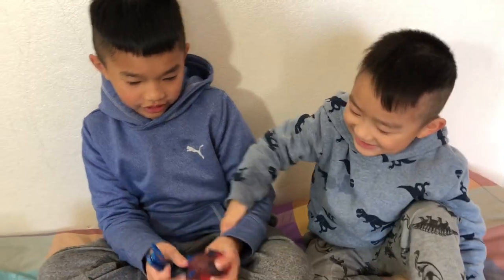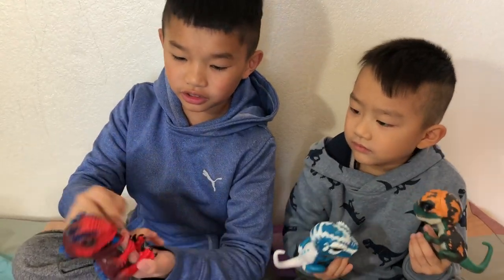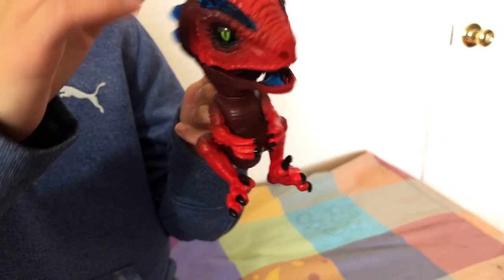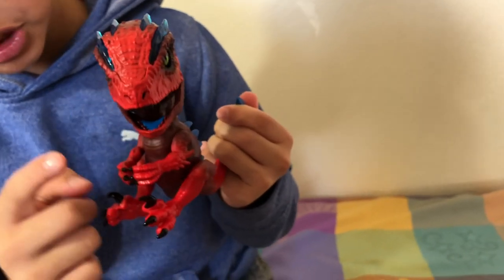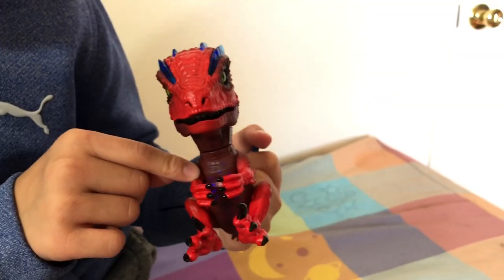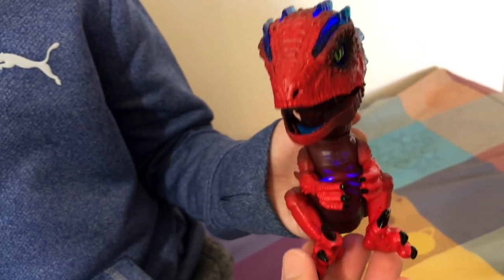It glows in the dark. It does! He glows on his tummy and his head. His head glows and his tummy glows when we move him. See, his head is glowing right now — his head spikes are glowing. And his tummy should glow too. His tummy is like on one of the sides — it's kind of hard to see. His stomach just glows!